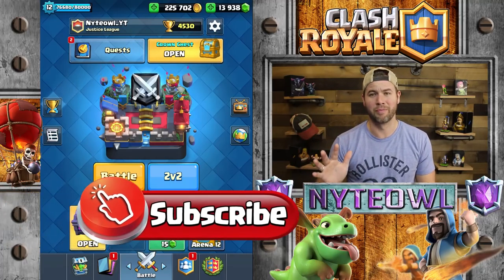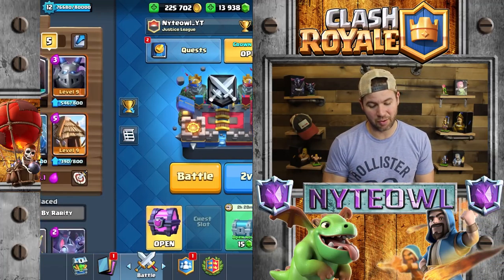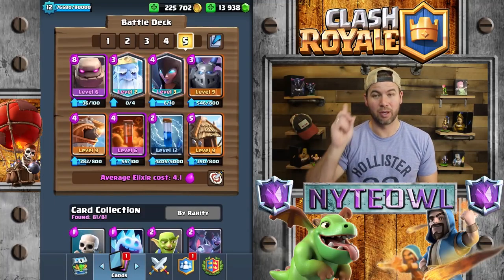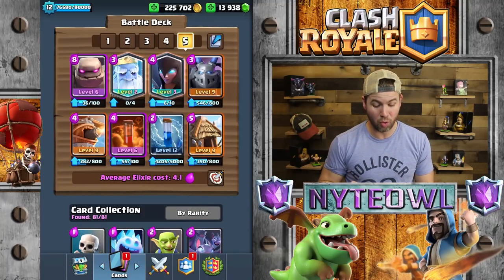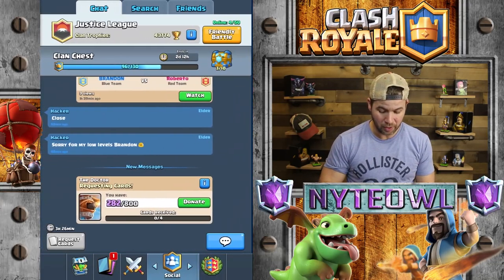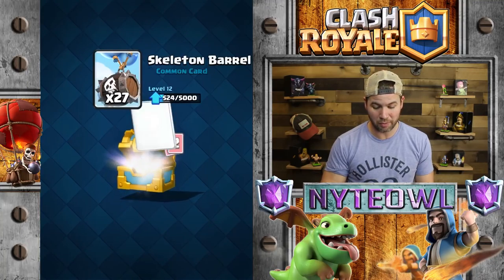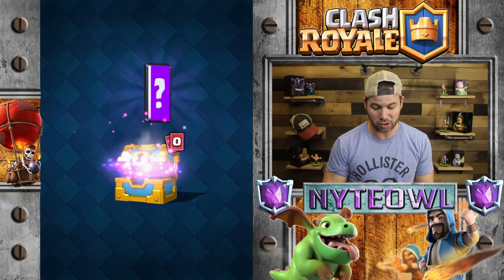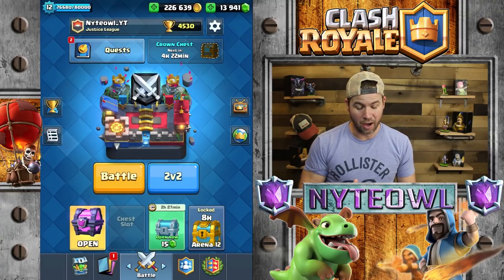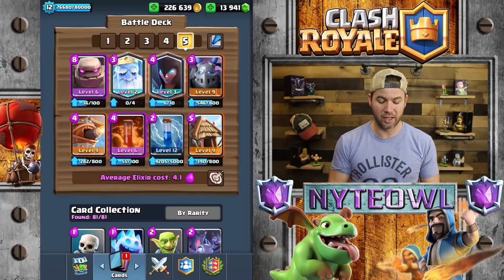We are going to be jumping into a grand challenge today with a new deck that I picked up off Stats Royale. I played one game with it and did pretty good — I won, so that was great. Hopefully we can pile some W's today. Let's go ahead and open up this crown chest — hopefully we get something absolutely sweet out of it. Nothing, unfortunately.